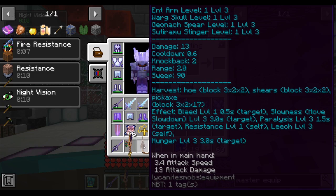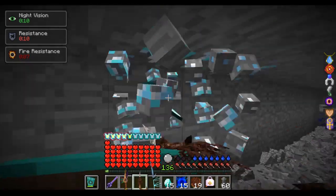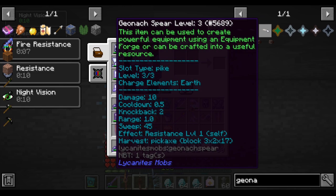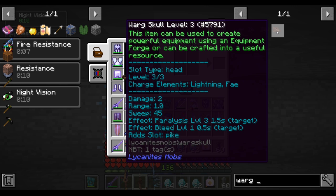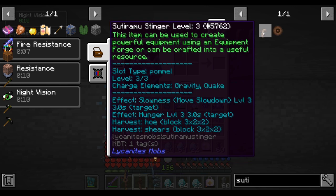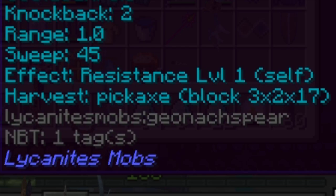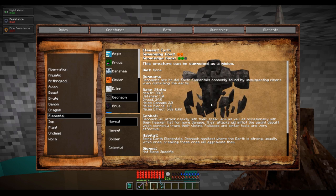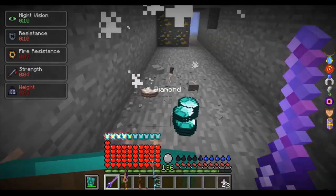The first tool I am going to cover is the mining tool. This tool mines incredibly well and makes your own personal hallway just by mining a single block. This tool is made with the Geonon Spear level 3, and the best supporting parts in my opinion are the Ent Arm level 3, a Warg Skull level 3, and a Pseudomorrow Stinger level 3. At the bottom of each item you can see its uses — the Geonon Spear shows you now mine 3x2x17 just by mining a single block. To get this Geonon Pike, you must get the drop from a Geonon, and from testing, these parts are not too particularly rare, having about a 5% drop rate.